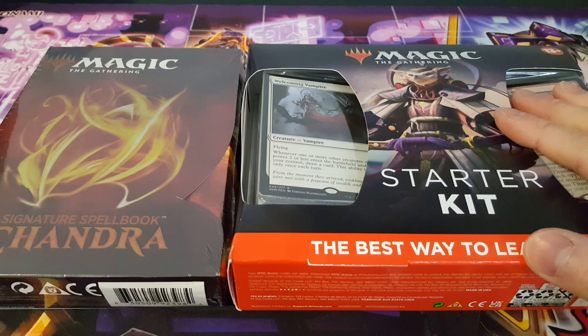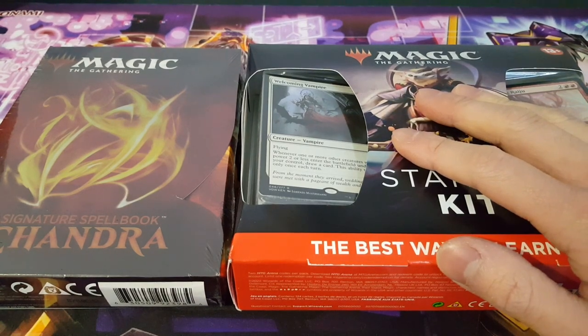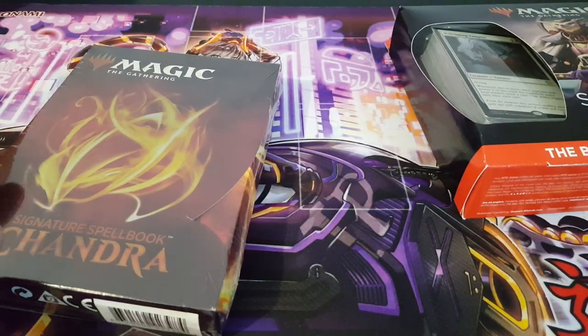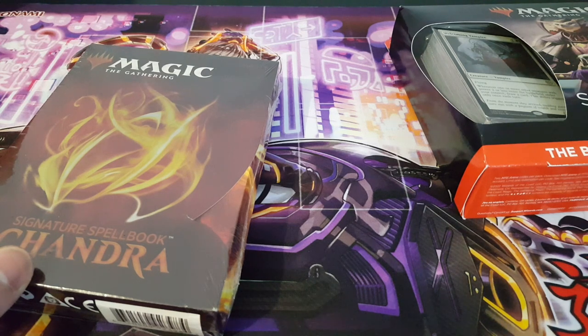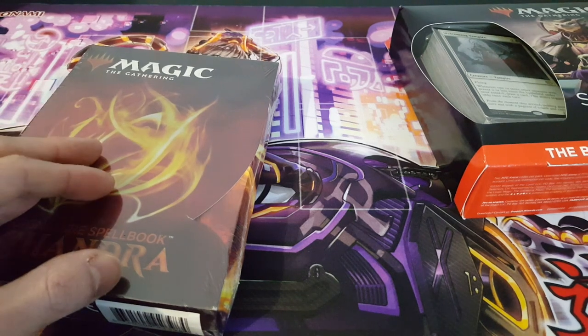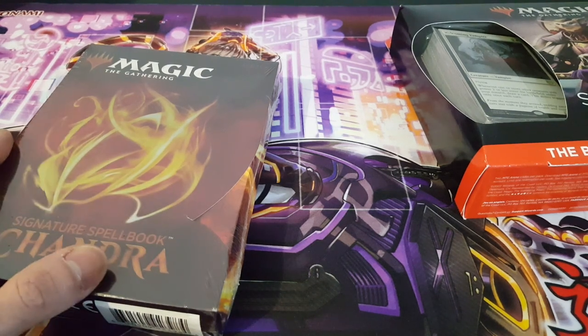This is really fun because you can actually get a code card to add onto Arena and utilize the deck itself — a deck for standard, of course, because you do get four copies of most cards here. So it's going to be a 60-card deck we're opening up in this particular set. Excitingly, I also have over here a Signature Spellbook Chandra, which is definitely something I'm really excited about because I am getting into Commander and as someone who is new to Magic, I don't have a lot of the essential staples.